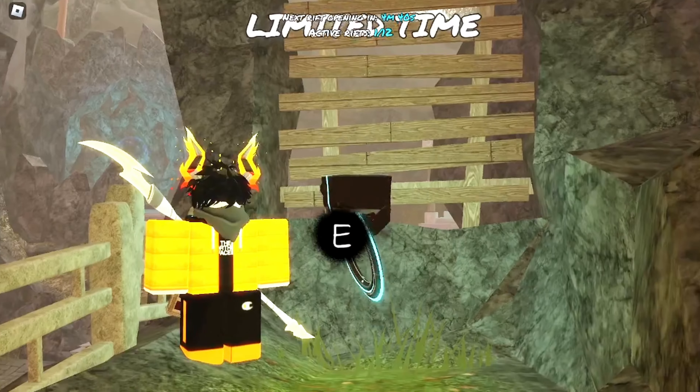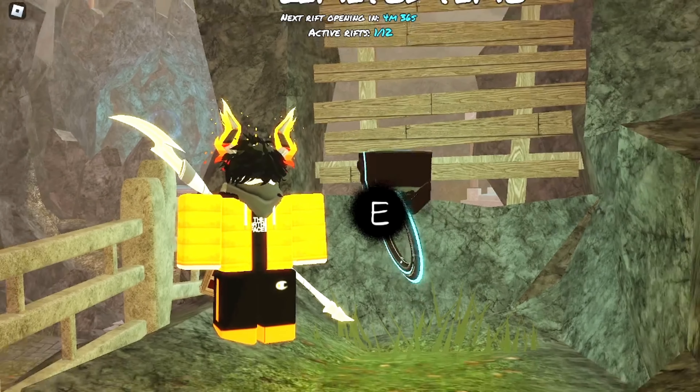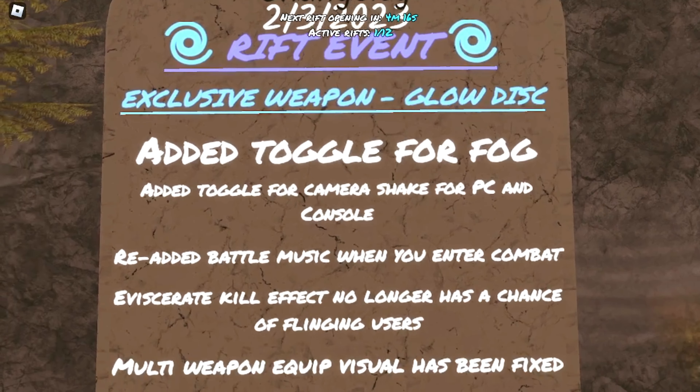This week on the daily spin they added the glow disc — oh my god, that looks amazing. The glow disc is now found on the daily spin like usual. They also fixed a lot of stuff.